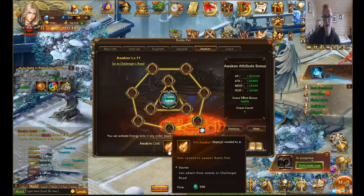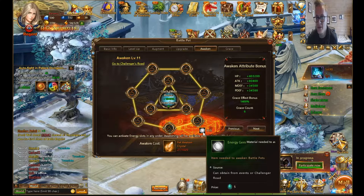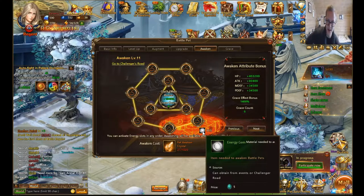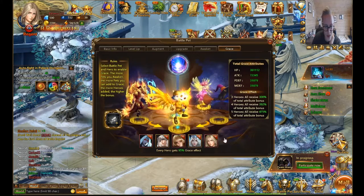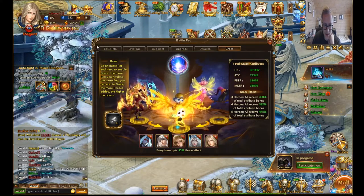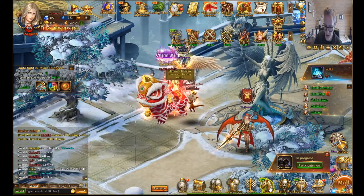It's very important to focus on awaken as well. Buy pet awaken crystals from the challenger's shop every single day, and grab them from events when they're cheap because you'll need a lot. Put every hero in grace — don't prioritize one over another as you'll lose a lot of battle rating. Focus on the deployed pet equally or maybe even slightly less than the grace pets.